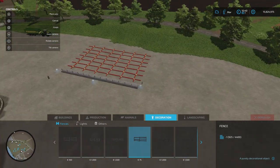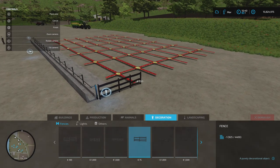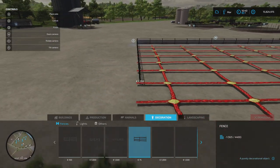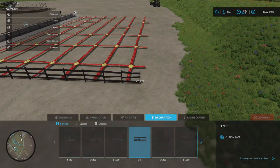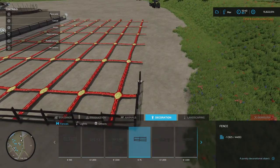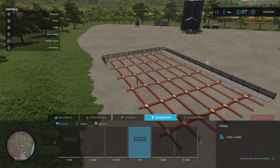Now with the decoration and fences, you can use any of the fences in the game. Just try and start as close as possible to here, and sometimes it will collide. Come along here, run your fence along that line, and go on again along whatever direction you wish.